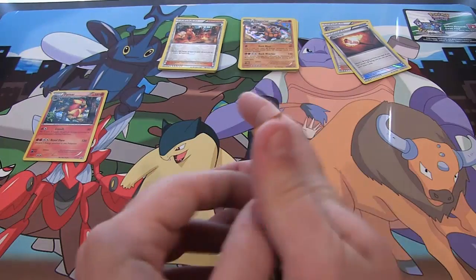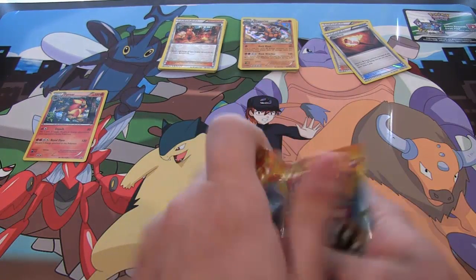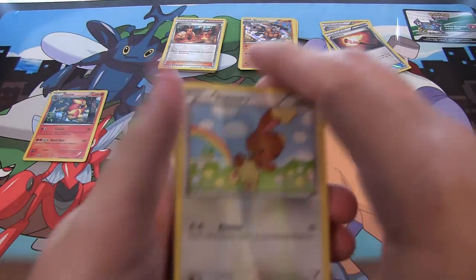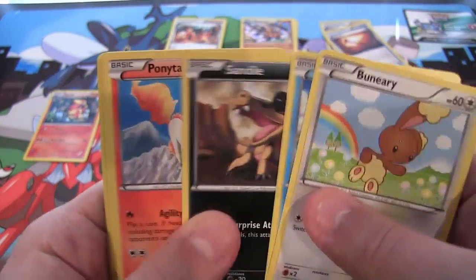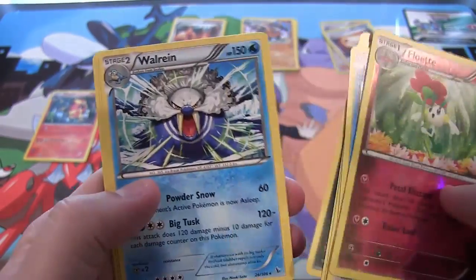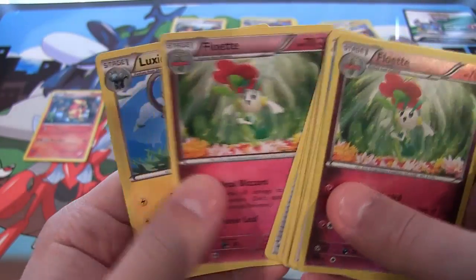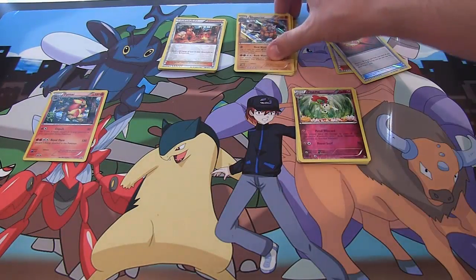And then last pack — let's see, need to get another Pyroar or something fire-related from this pack. Let's see: Buneary, Weasel, Sandile, Ponyta, then we have Sneasel, Floette for the Reverse, Walrein — that's the opposite of fire, but whatever, it looks pretty cool — Protection Cube, Floette, and Luxio. And there we go, we were able to get one holo which is Rhyperior, so that's pretty cool. I'm not counting the promos.